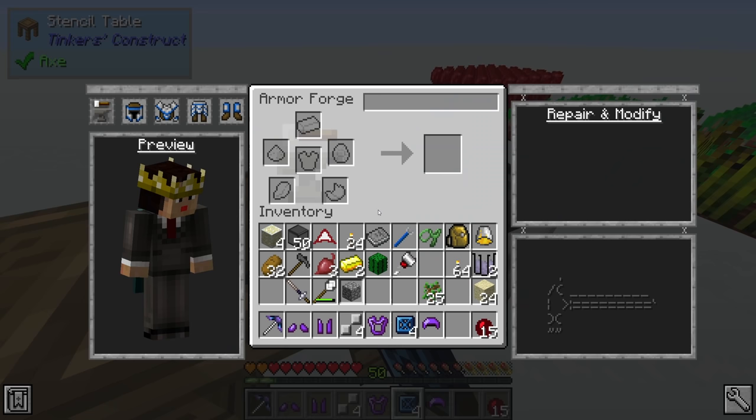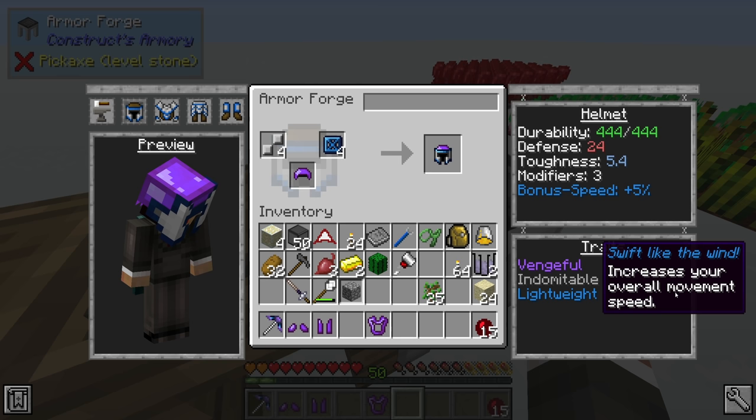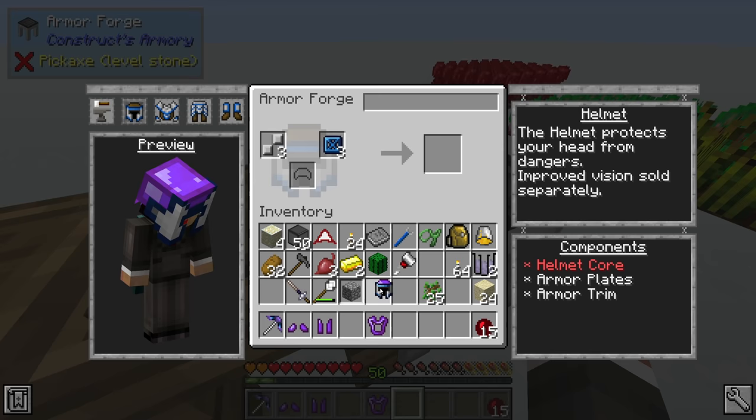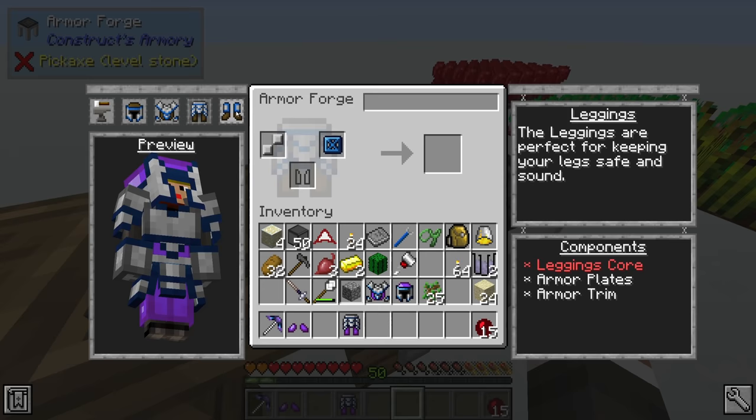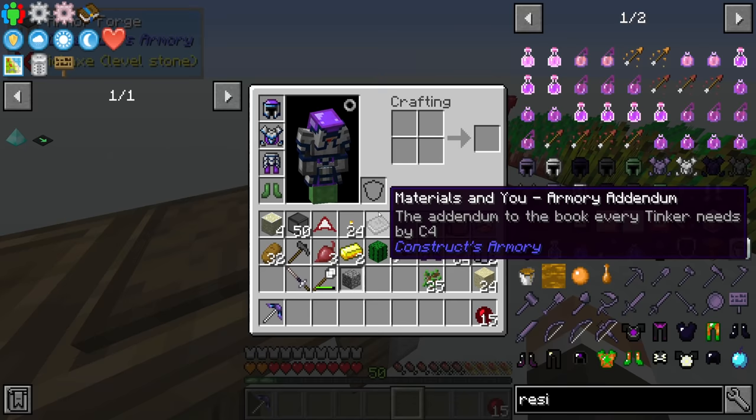Back at the armor forge, we can do helmet with trim and plate - that gets us a helmet with a defense of 24 and a toughness of 5.4, three modifiers, a bonus speed from the cobalt, and indomitable from the steel which makes armor more effective. We'll go ahead and take that, then do the same with the chest plate, leggings, and boots. Look at that ensemble - quite something.